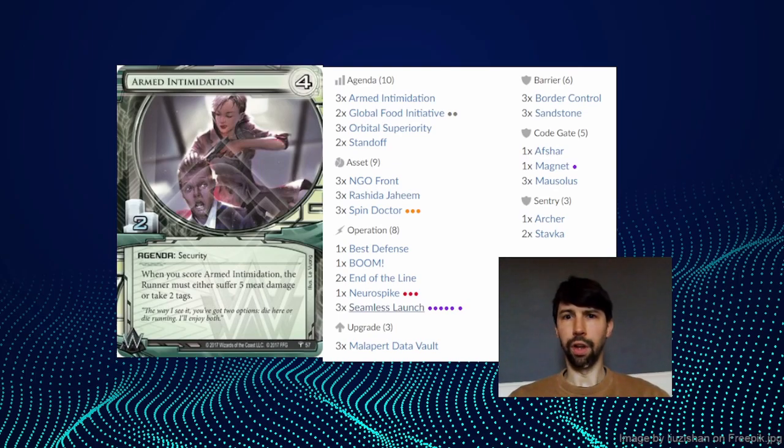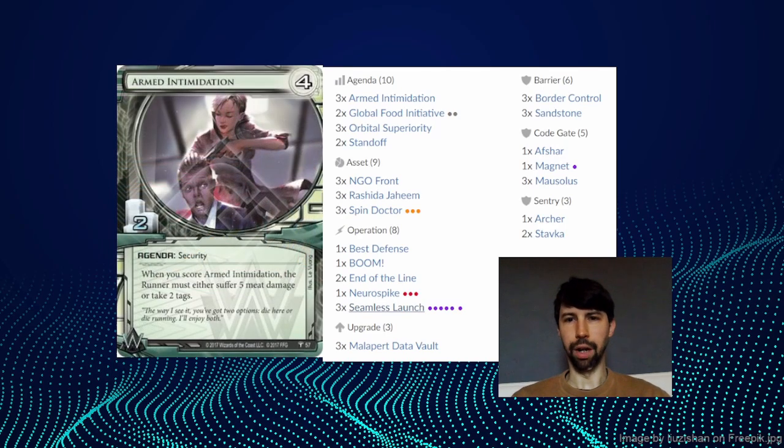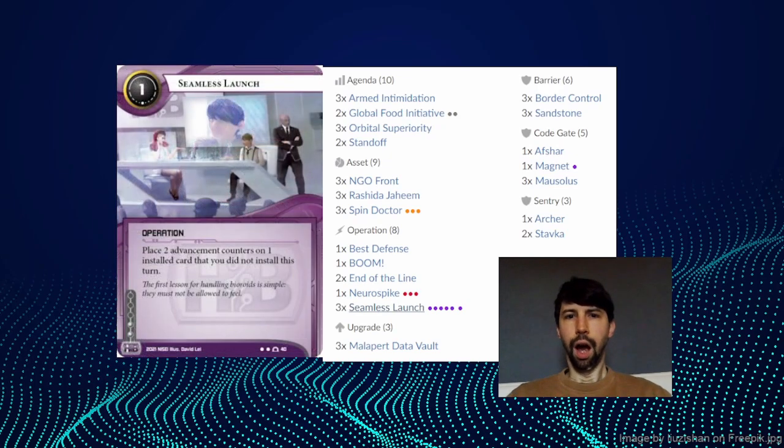So let's look at what this deck does. Essentially we're going to try and get out a little bit of ice on a server, preferably a couple of different types that end the run or stop the runner, and then we're going to install and double advance an Armed Intimidation in the server. Built to Last means we actually do that without having to spend any money as we gain the money back from making the advancements. The next turn — and this agenda does have to sit in the server for at least one turn, so there's some fragility there — we're going to place Seamless Launch, giving us four counters on our agenda and allowing us to score it.